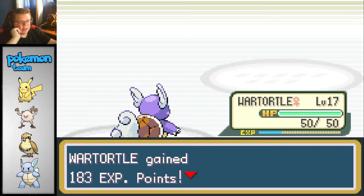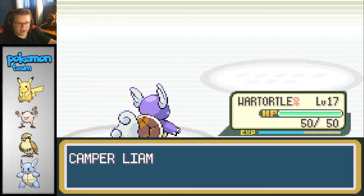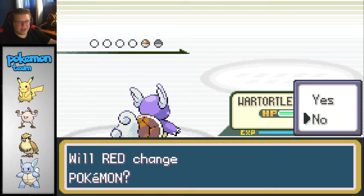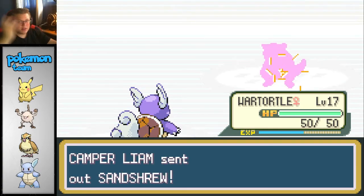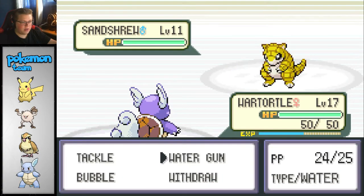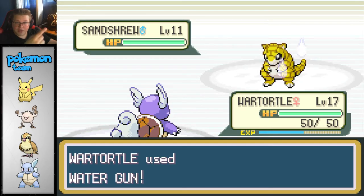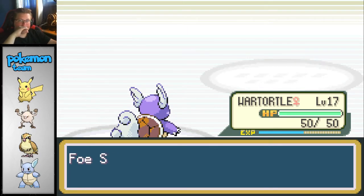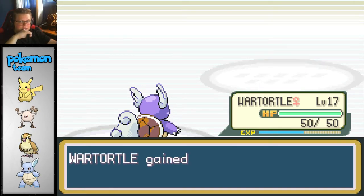The next gym might not be as easy - the water gym - because we're not going to be effective against it. But we could even train our Pikachu and then use the lightning against it. The Pikachu's fast too. Sandshrew is another Pokemon I really like in Gen 1 - might have to grab ourselves one of those.